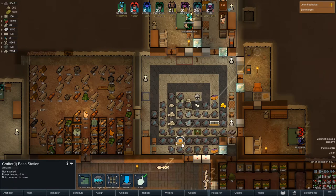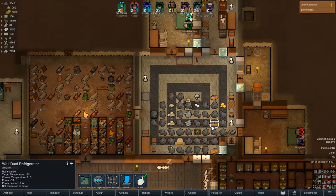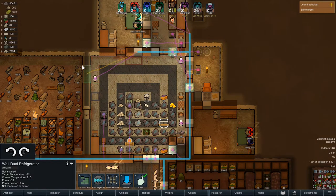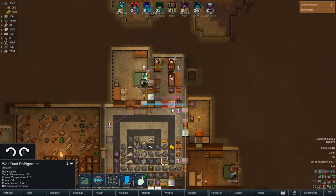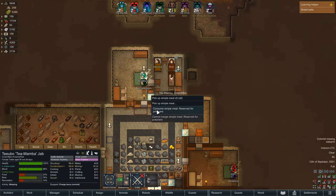I also want to make sure we install the right things here. We got a brand new crafter base station, which is pretty sweet. We also got a dual wall refrigerator which we can now build — we can use that to copy by clicking on something and clicking 'build copy' with O. I'm very excited about that. I don't know where I want to put it — I know I don't want it on one of these two walls because this will be considered part of these folks' area. If I try to get Team Mama to eat this, it says reserved for prisoners, so I don't want to put it on that wall.